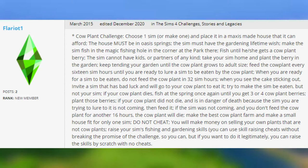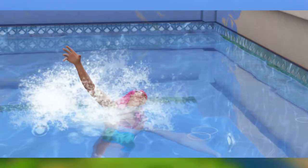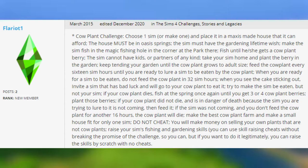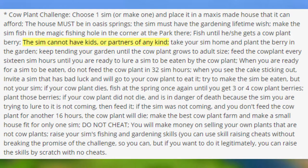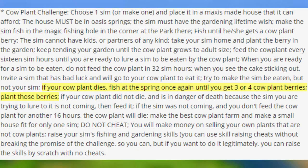The fifth challenge is the Cow Plant Challenge. I chose it because most Simmers love to murder Sims. The premise is to see how many Sims you can kill using a cow plant — there's no set ending, so that's up to you. You make a Sim with a gardening aspiration in Oasis Springs, fish in the magic fishing hole until you get a cow plant berry, then plant and grow it. The Sim cannot have kids or significant others. You feed the cow plant every 16 hours until you lure a Sim to be eaten. If the cow plant dies, you restart from step two.